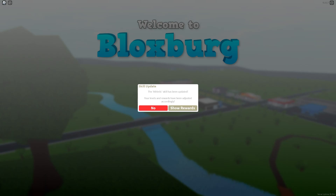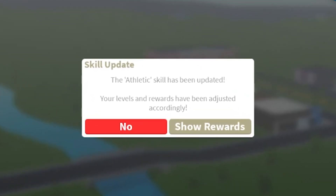As you guys can see, it says 'Skill Update' - the athletic skill has been updated. Your levels and rewards have been adjusted accordingly. The options I have are 'No' - I can just press 'No'? Like, your levels and rewards have been adjusted and the only option is 'No'? Shouldn't it just be like 'Okay' instead of 'No,' or 'Sure, rewards'?